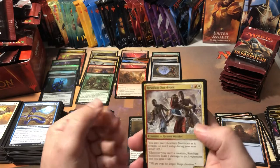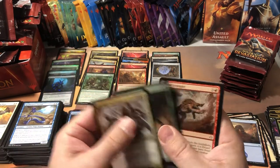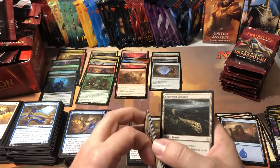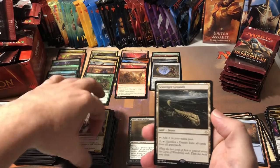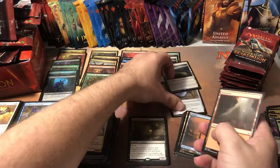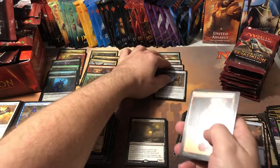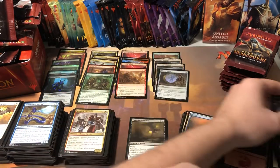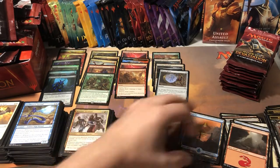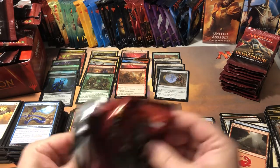Original Survivors, Quarry Beetle, Sand Strangler, and Scavenger Grounds — is that our second one? Yeah, double-tapping the rares. I was hoping to double-tap the mythics, but double-tapping the rares is good too, as long as they're worth a buck or two. Now we are getting a lot of full arts. My tablet's about to die — I might lose my ability to look up prices here soon.